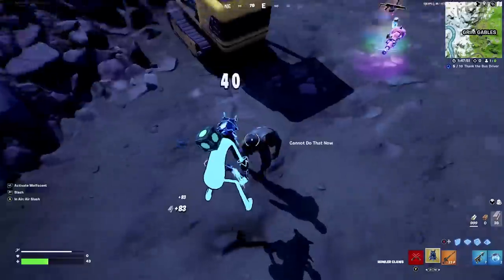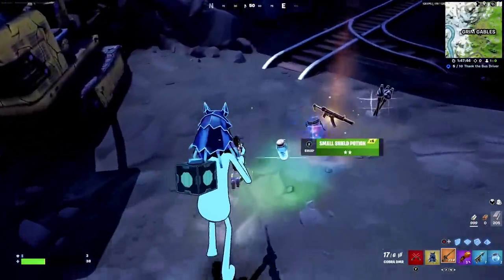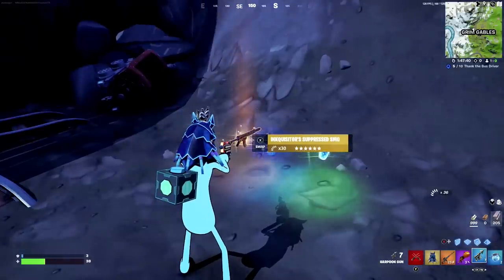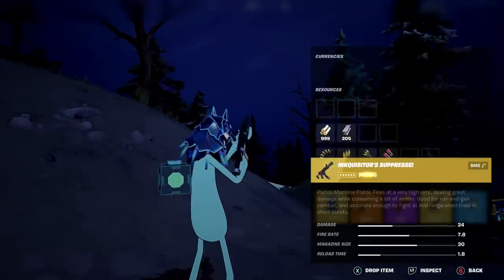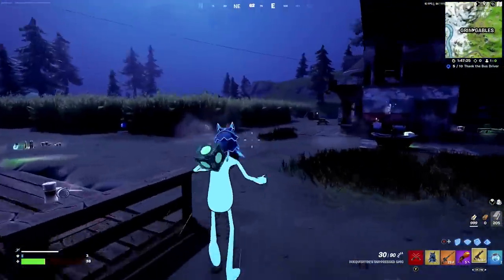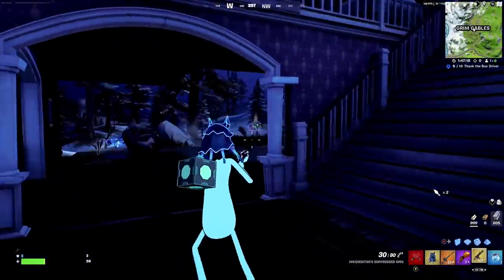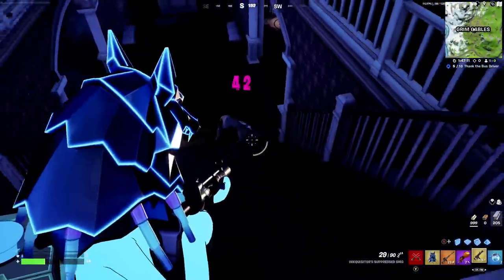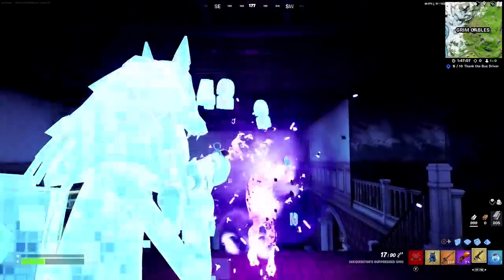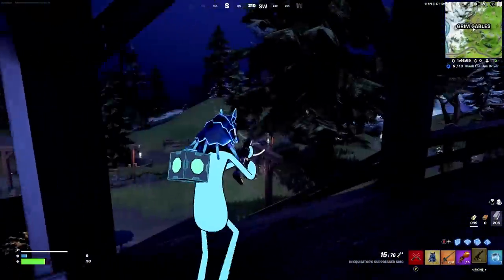So what items do we get? We've got the pumpkin launcher in a purple variant, and we also have the brand new Inquisitor's Suppressed SMG - a brand new mythic item which looks super awesome. It does 24 damage with a 7.8 fire rate. Let's check out the recoil and find some zombies. It does 42 to the body - that's pretty awesome. It's got a little bit of recoil, nothing too bad. It's going to be an awesome weapon if you can get it.